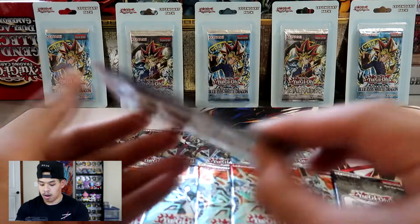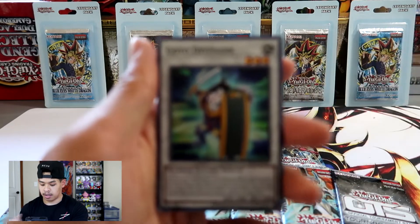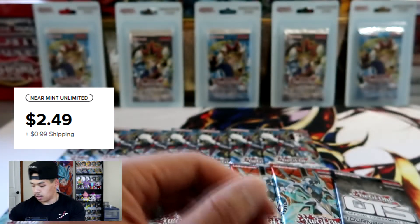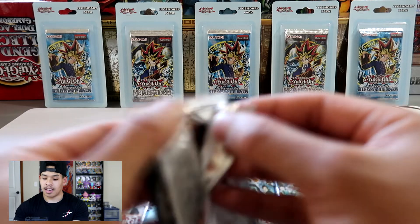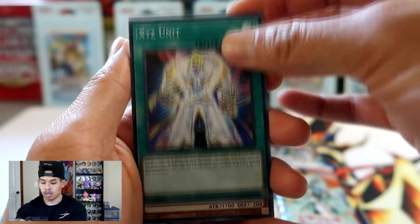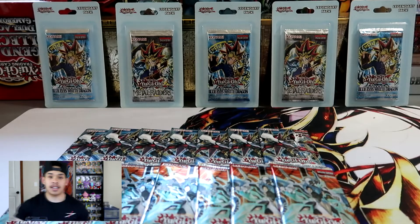We're going to go ahead and open our OTS 13 pack first — the newest addition to the OTS packs. We got Goyo Defender, Existe Unit, and a Deep Sea Diva. Very beautiful. Last time we opened some OTS packs I didn't have very much luck, and I'm not really expecting much here considering we only have two packs, so the chance of pulling an ultimate rare will be pretty slim — but we shall see. We got another Existe Unit, Dimension Fortress Weapon, and a Bahamut Shark.